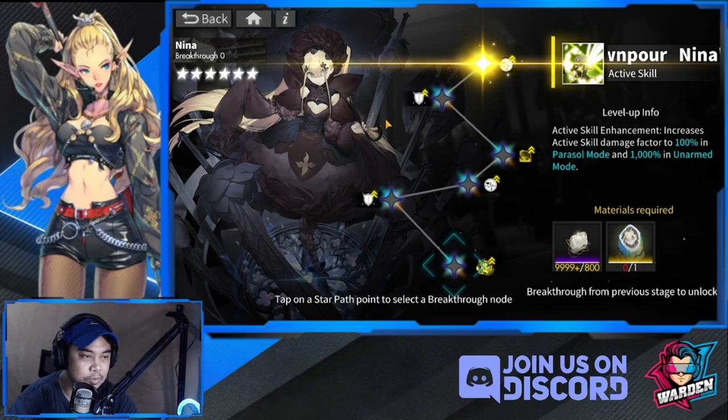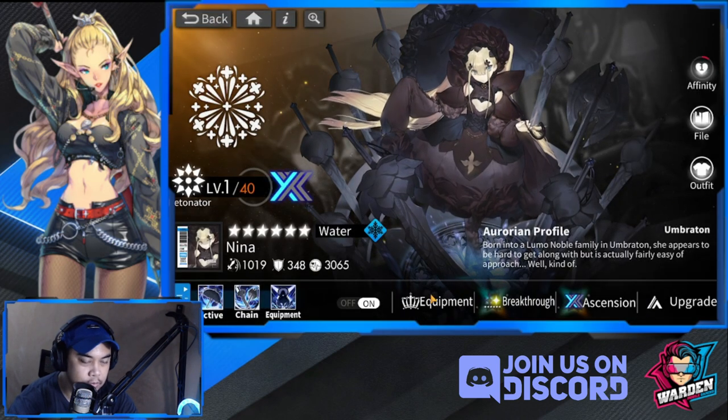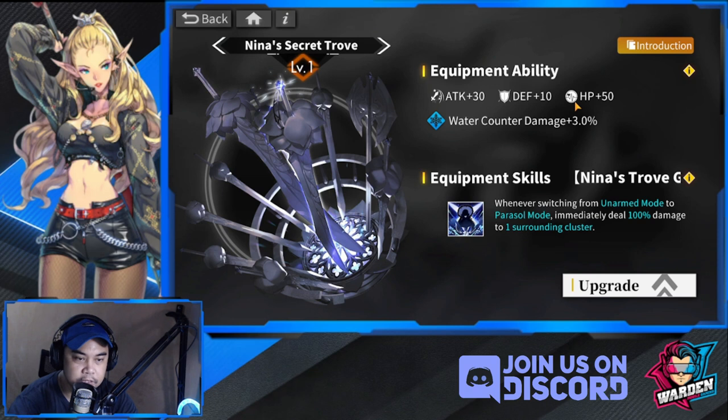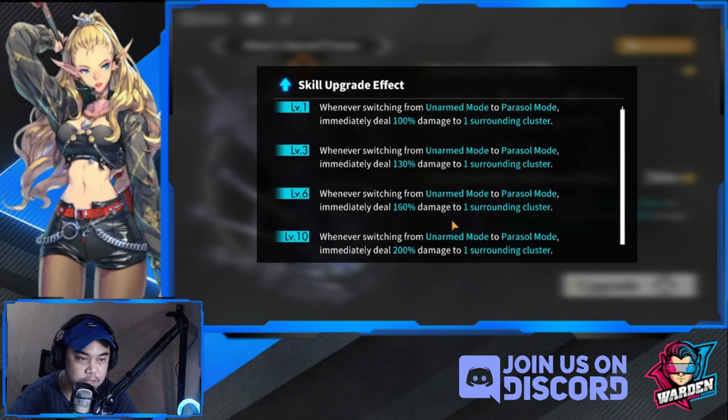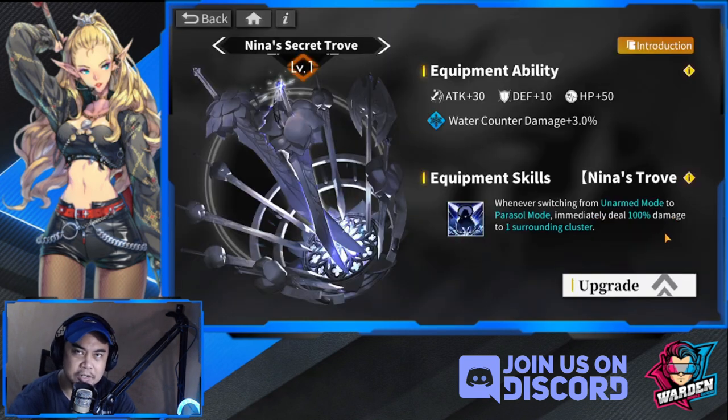Going to her equipment: whenever switching to unarmed mode to parasol mode - so once she picks up the parasol - immediately deals 100 damage to one surrounding cluster. This can be triggered through her active skill, or by stepping on it, or somebody stepping on it. This goes up to a maximum of 200 damage, which is very good.